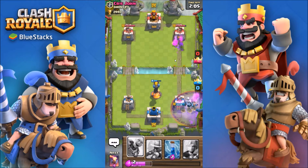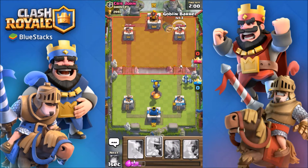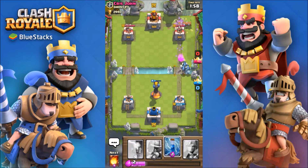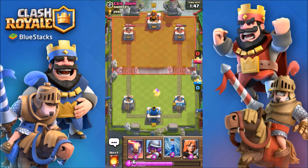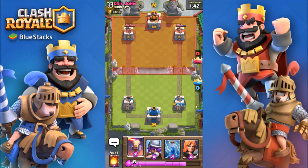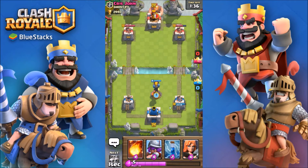Minions for the graveyard. Let's try a goblin barrel — putting it a little further back, come on fall for it. So many people fall for that when I put it a little too far back; they just put the log right in front. He has a giant push, and whenever I go against giants, golems, or lava hounds, I almost always beat them just because of this inferno tower.